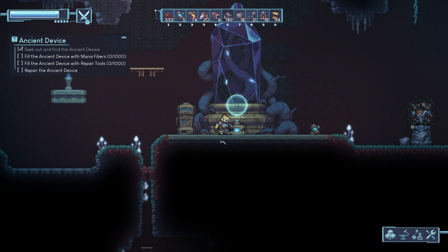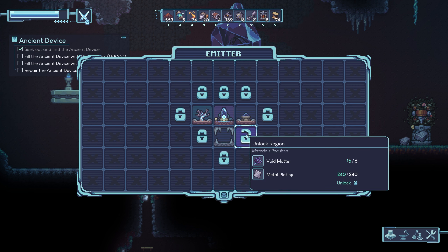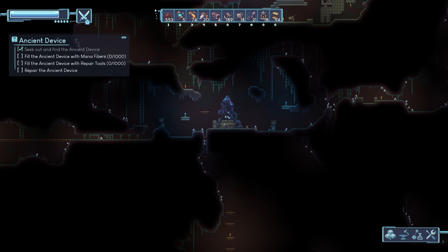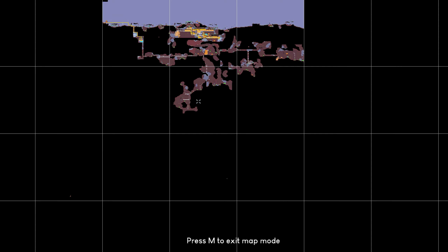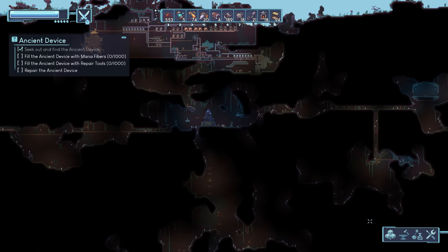I've accumulated enough metal and metal plating to unlock these two regions. Let's do it. And yeah, this one shows what's there now that I've explored it — one of the ancient devices. There we go. That will let me explore down here and down here. I think I'm too far to see what's over there right now.